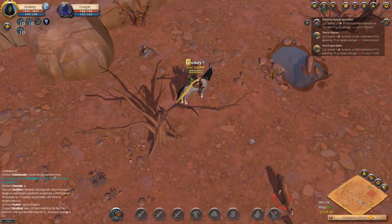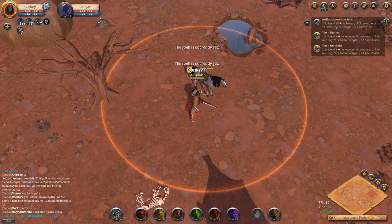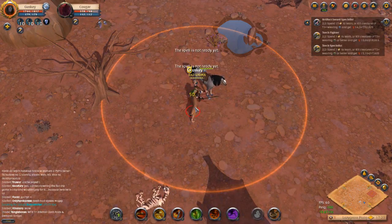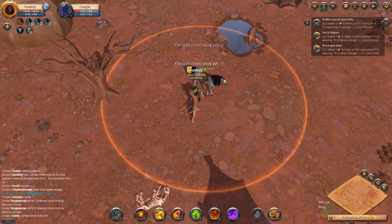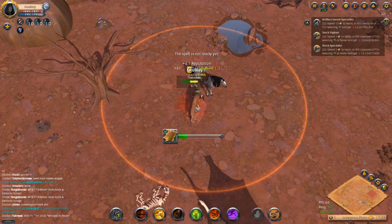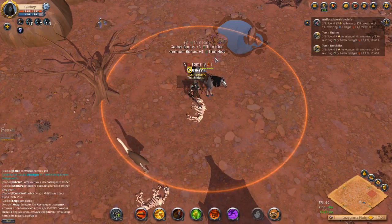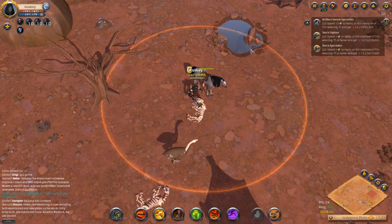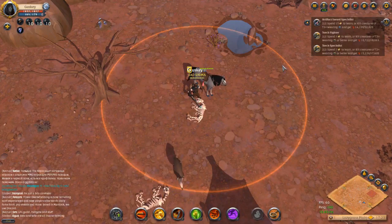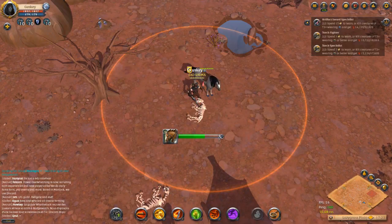So from one mob you can potentially pull up to 27. There we go — on that one we got 3 thin hide from the mob, 3 from the gatherer's bonus which is the 10% chance to proc, and 3 from the premium bonus which is roughly a 50% chance to proc.